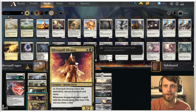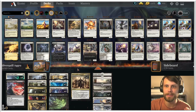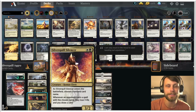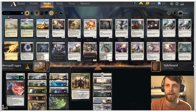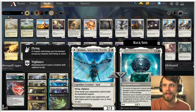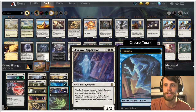We've got Elite Spellbinder and Humiliate which let us look at the opponent's hand and make an informed decision on what to choose with the Silencer. Elite Spellbinder looks at the hand and makes it difficult to cast a spell. Raydine, God of the Worthy really slows down big mana decks. Skyclave Evaporation deals with stuff on the opponent's side.